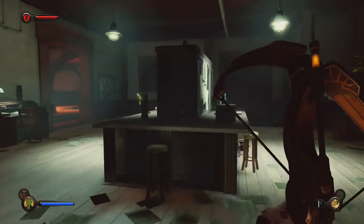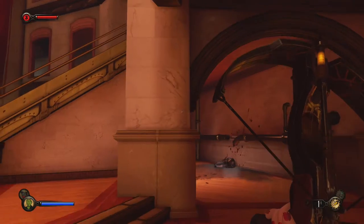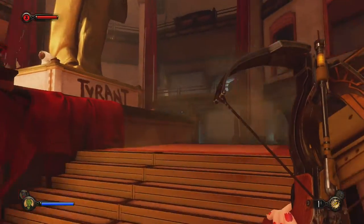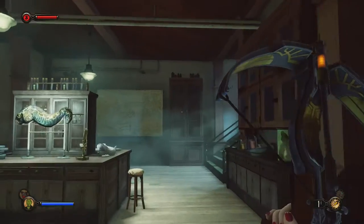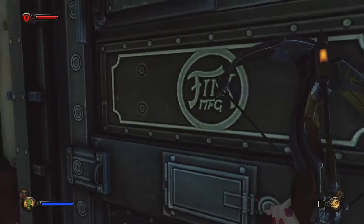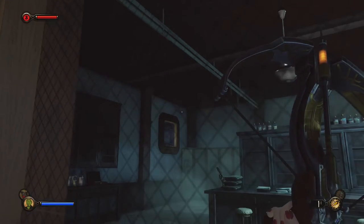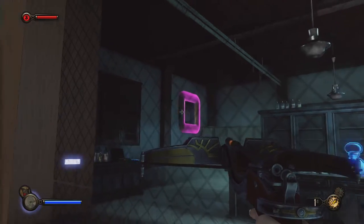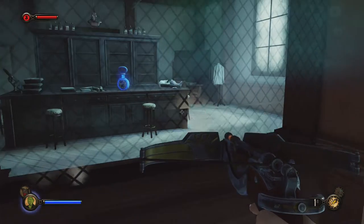I've checked out every single one of these areas, although there's still one room I can't enter. There's a room behind glass - this one is locked. There's stuff in there and there's a vent over there, but it doesn't really point me in the direction where the entrance would be.